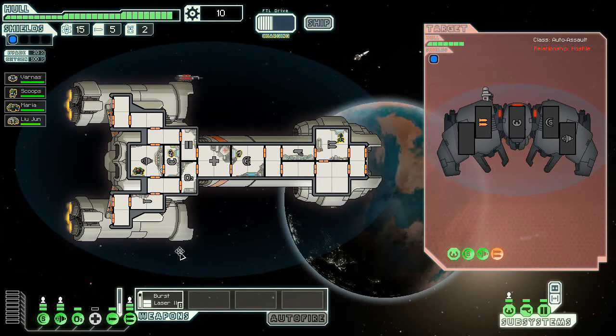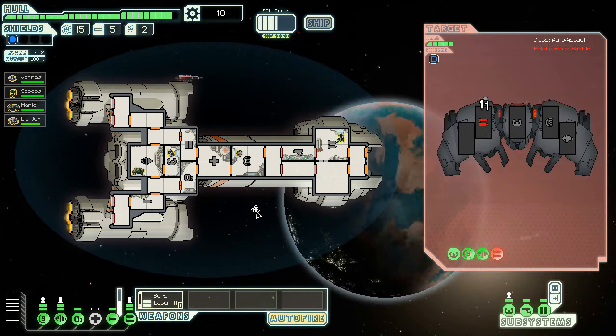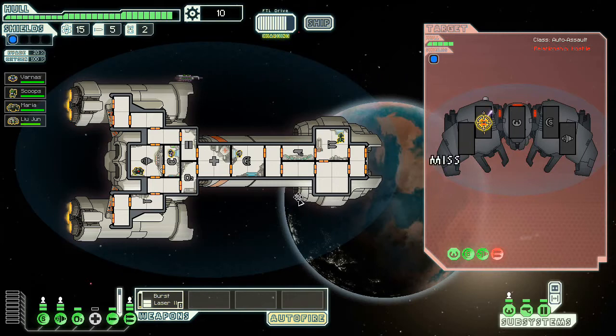Looks like we're definitely taking damage off these missiles, unfortunately. Fire that again, get auto-fire going like it should be. Good, their weapons are down — fantastic. Something tells me this extremely long cooldown weapon is just not gonna be firing very often, so I'm not sure how useful it's actually gonna end up being. My burst laser just does not feel like firing, but that's okay.